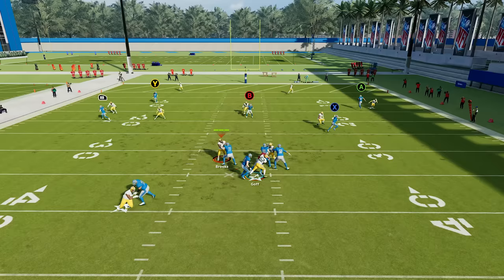When people try to diagnose what coverage you're in, they typically look at the safeties or one side of the field first and assume it's cover three. Then they scan to the other side expecting something to be open, but it's a whole different coverage shell over there — and that makes them either hesitate or throw interceptions. I get more interceptions with cover three cloud than anything else because most people simply do not practice against it. They practice against standard man, cover two, cover three, and maybe cover four, but not hybrid coverages, and it completely throws them off.